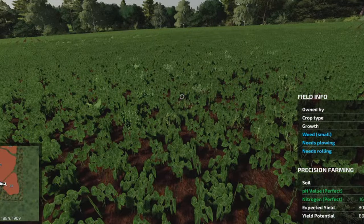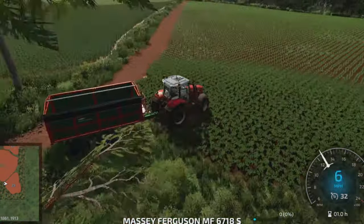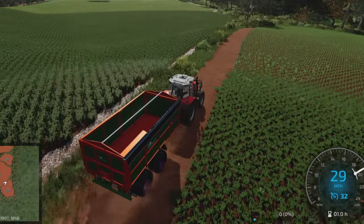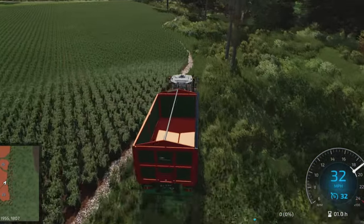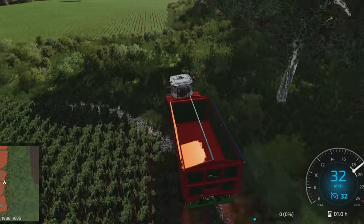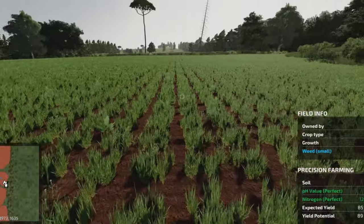We have a spattering of weeds here so we're going to take care of that. Going back down - might as well go on the road, or actually I'll just go across the field. The fields are fairly close together so no big problems. And this is barley - yes, very nice - we have weeds as well, not surprising.